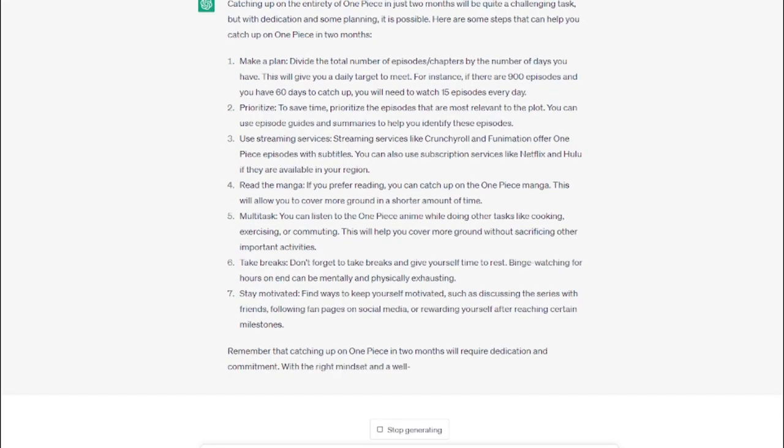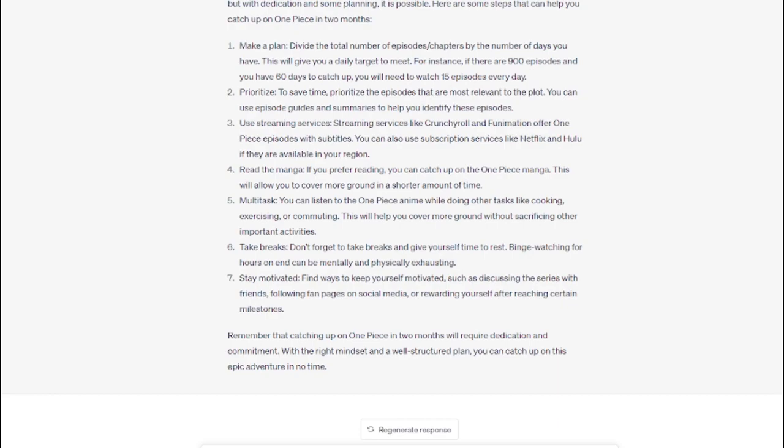Before this video starts, let me explain what's going on. ChatGPT is a language model developed by OpenAI. It's used to generate human-like text based off the questions and prompts that you ask it. It's able to understand and generate responses based off of pretty much anything. You can ask it to write essays, make a video for you, ask it questions — pretty much anything.